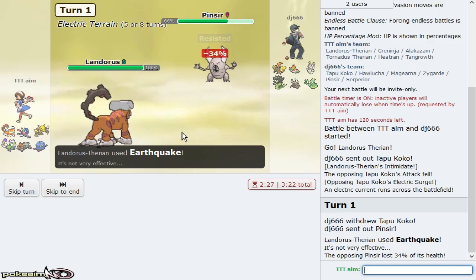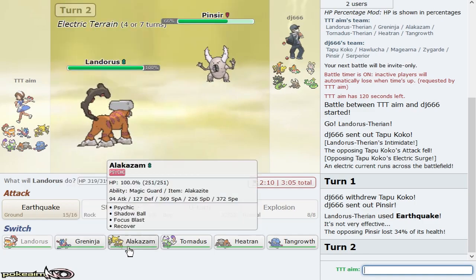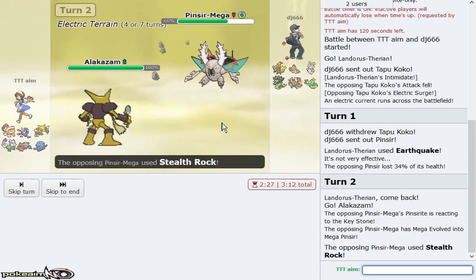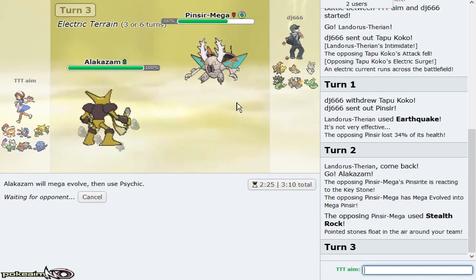Pinsir is a Pokemon that can get a kill versus me. I like Greninja in the late game and Alakazam for its ability to outspeed everything. Zam is sent in as he goes for Stealth Rock — which is not what I expected. We can mega evolve now and knock it out with Psychic. That confirms it's definitely dual screens Tapu Koko. Rocks are actually really bad for me too, and now Landorus will take even more chip.